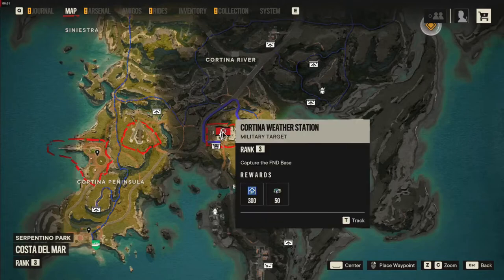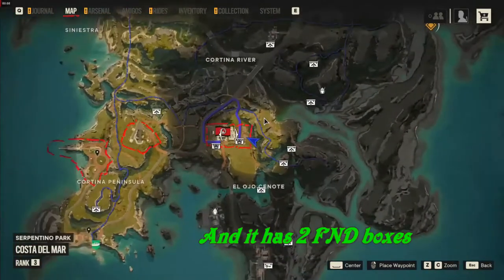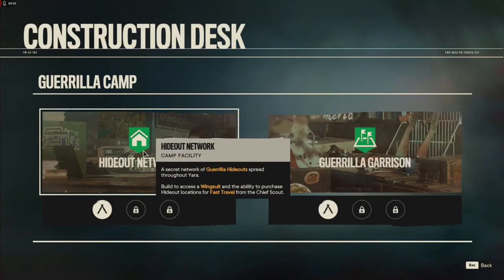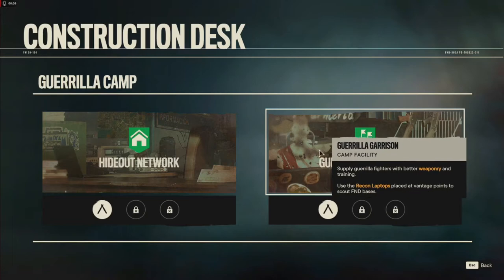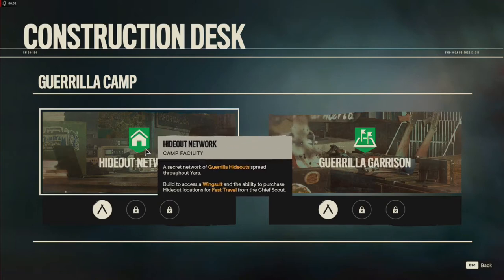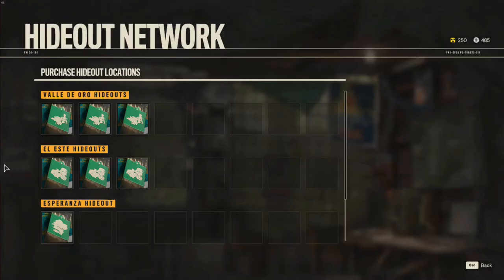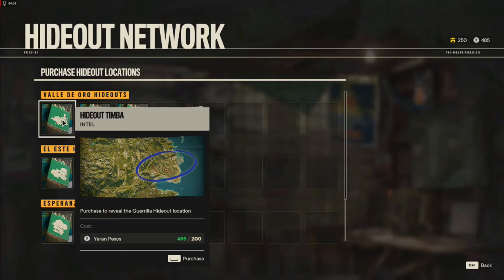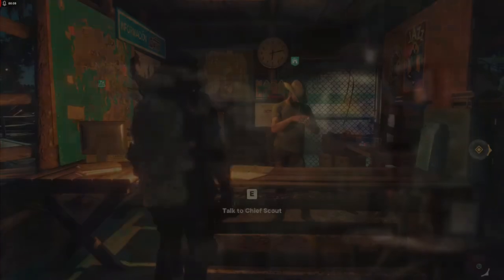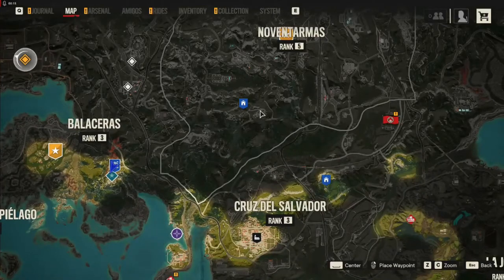As soon as I leave the first island, the first base I take on the mainland has a place where you can call a chopper, which is very convenient — you can fast travel or airdrop from there. As soon as I meet the Monteros, that's the first of the three main bases, and I get the hideout network which gives you a wingsuit and lets you buy hideouts. You want to buy hideouts, but in the beginning even after picking up money from soldiers, you'll rarely have enough to buy more than a few.